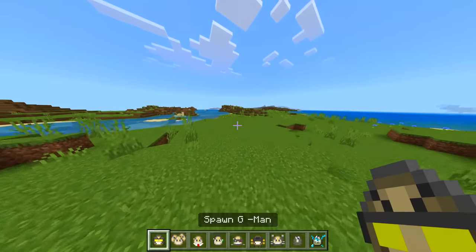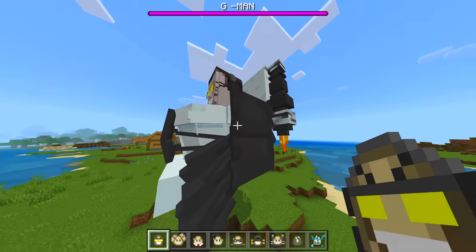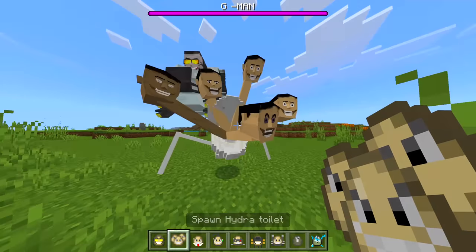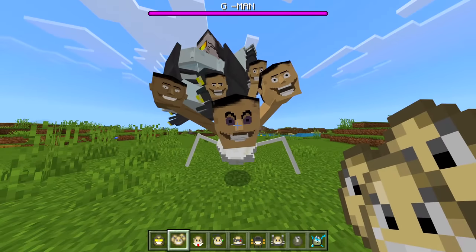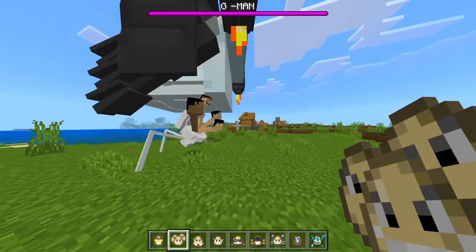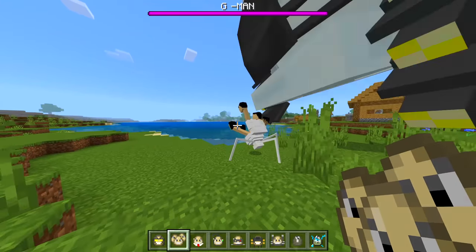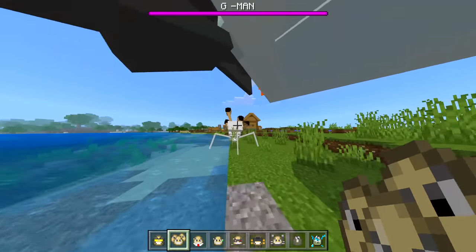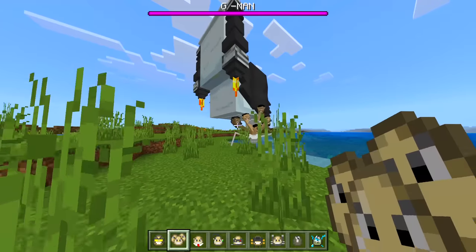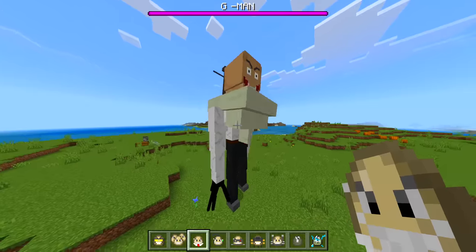Next we got G-Man — spawn it far away so nothing explodes. Yeah, I like the flames, very very sick. Hydra Toilet — we got five heads! This is the only one with purple eyes. Why does that one have purple eyes? All of them have white eyes with black pupils but this one has purple — very strange but it looks pretty cool.